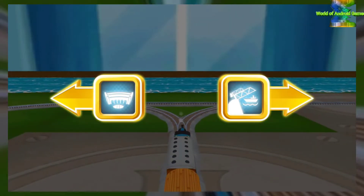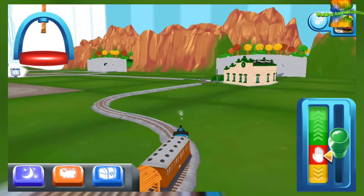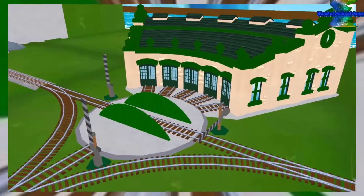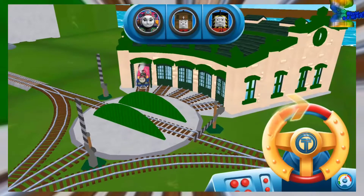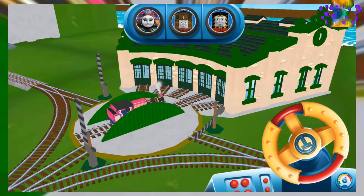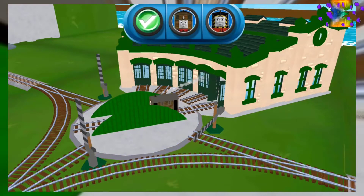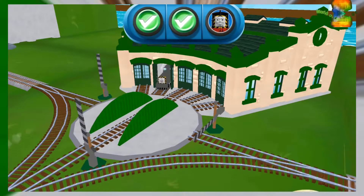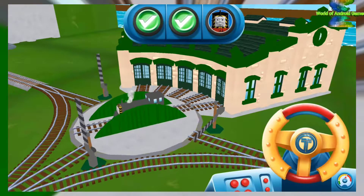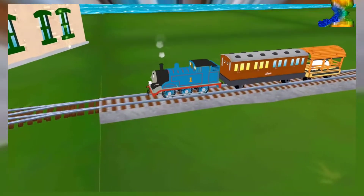Where should we go next? Next stop, Tidmouth Sheds. We need to send the other engines on their way. Use the wheel to spin the turntable. Good job! That's perfect! Your engine was really happy to help!